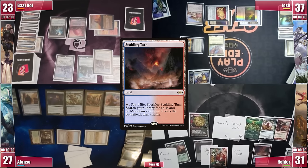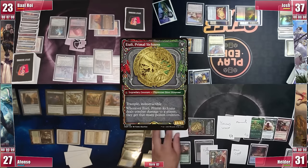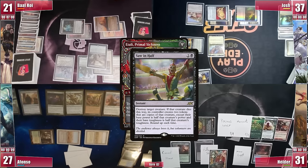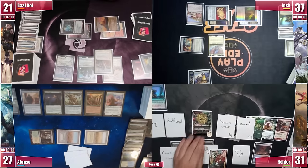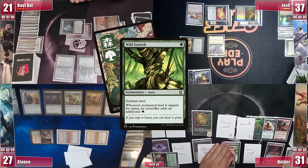Elder plays a Scalding Tarn and jumps into combat. Player removal also counts as creature removal, so his Itali turns sideways towards Afonso, who just declares no blockers, expecting his demise. However, Baal casts Saw in Half targeting Itali. Baal prefers the target stays in play to prevent Elder's Underworld Breach, while knowing Afonso can bypass anything they throw at him. It gains the table at least one turn cycle where Ranger-Captain still stops Josh and Elder. Two smaller Itali Primal Conquerors hit play and one is put into Elder's graveyard as state-based actions. Elder sadly goes to his second main phase and just casts a Wild Growth on his Basic Forest so all his mana creatures tap for 2 thanks to Earthcraft.